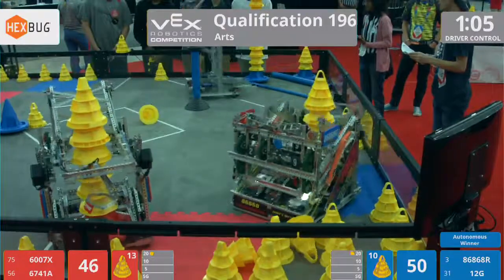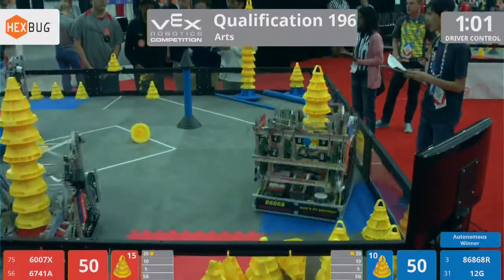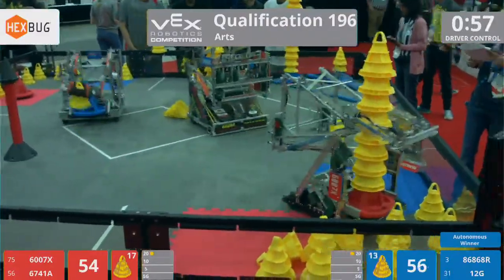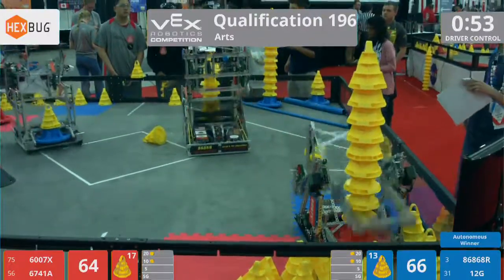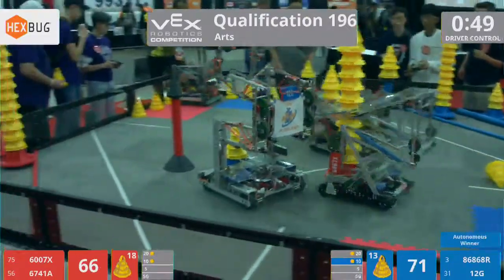They place down in the 10-point zone — look at that. Meanwhile, 6741A, that is Tiger Tech A, they have a tall stack of their own. Looks like that might just beat out Puzzles' stack for the high stack bonus of the 10-point zone.